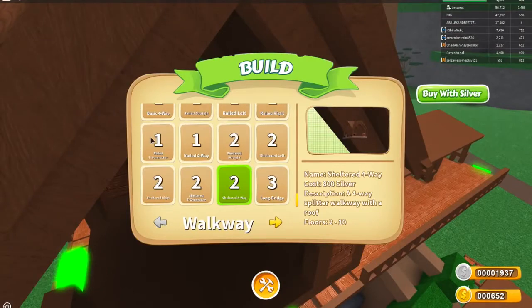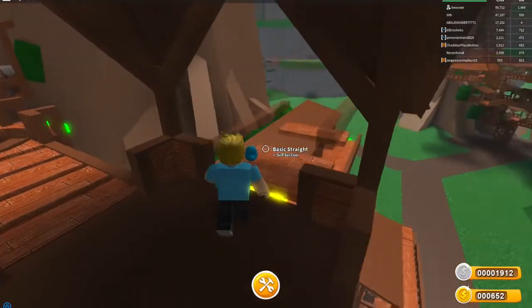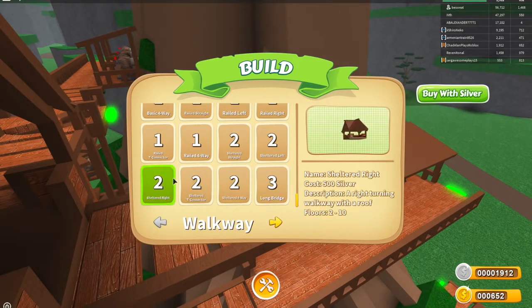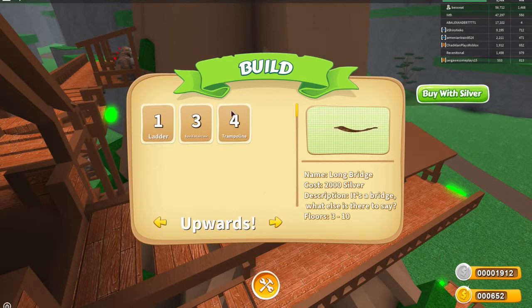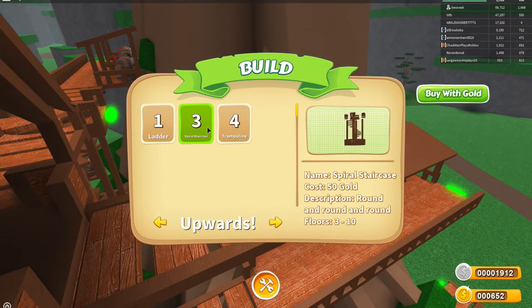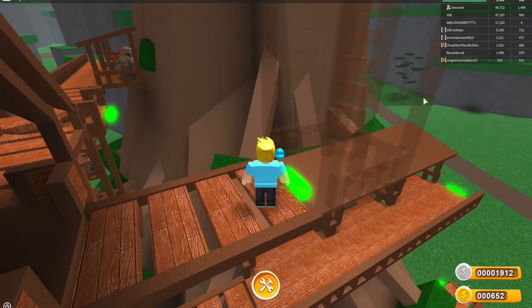Let me buy another little straight path and put it right here. Then I need to put some stairs - I only have 1,900 silver. Let's see stairs options: trampoline stairs, I don't want a trampoline right now. I kind of like just this basic one and it's only 20 gold. This other one is 50 gold - I'll go with the basic one. Let's do this one with gold.